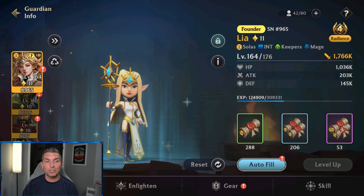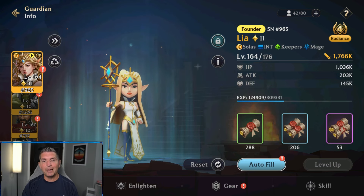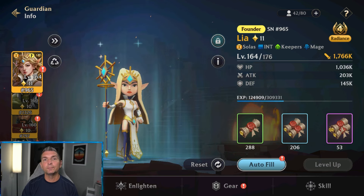Overall my pick is Aquaris as the absolute support hero — she fills a lot of niche positions especially when there's very high burst damage coming in. That's going to do it for today's video. Let me know in the comments what you guys think, and as always, thank you guys for watching.